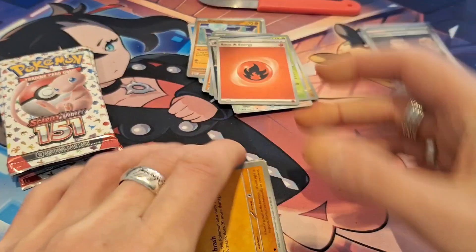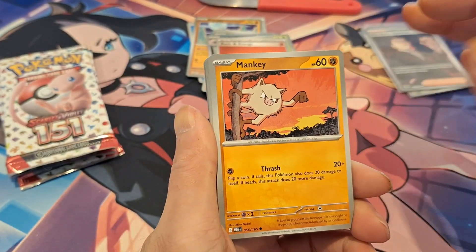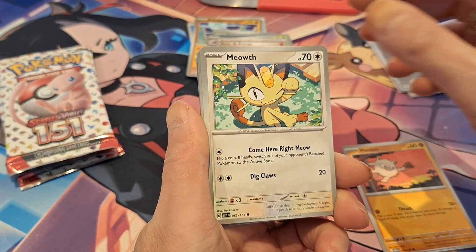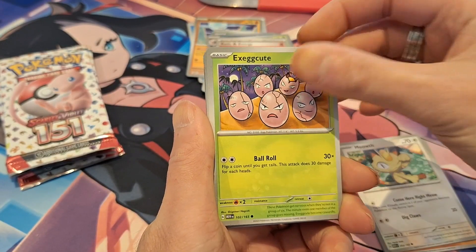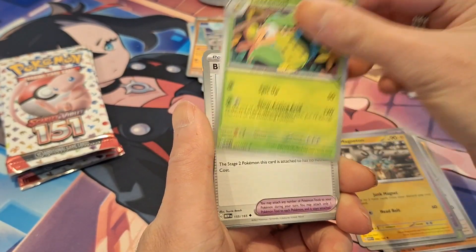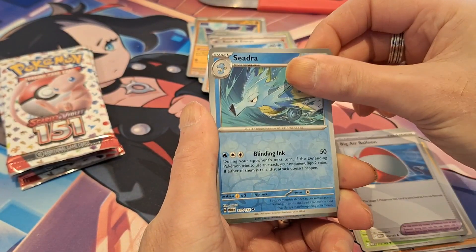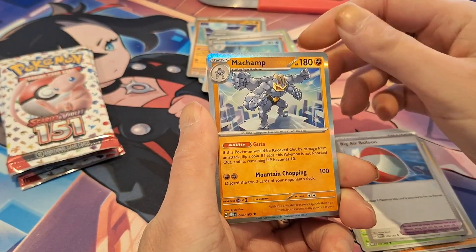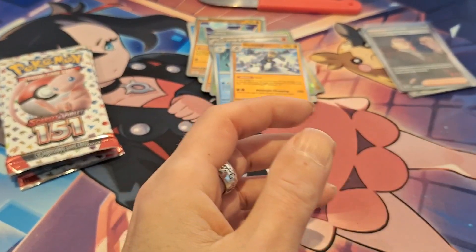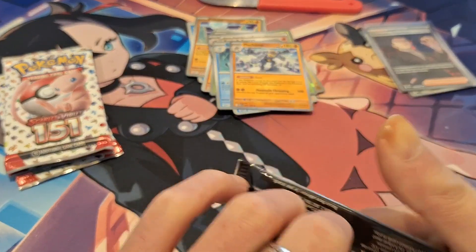Hopefully we can get one. Mankey, Meowth, Exeggutor, Clefairy, Magneton, Victory Bell, Big Air Balloon, a Reverse Horsea, and a Seadra — the evolution — and a Machamp Hollow. So nothing in this one. Well, it's starting to slow down now. We still have four packs to open.